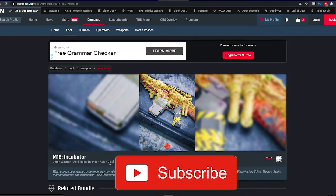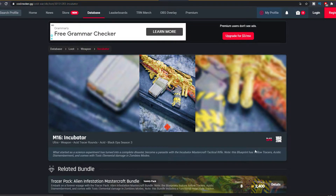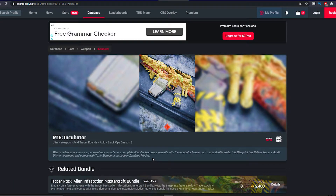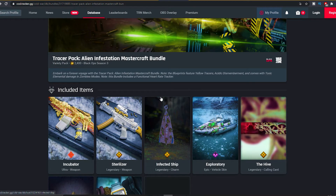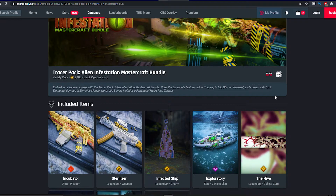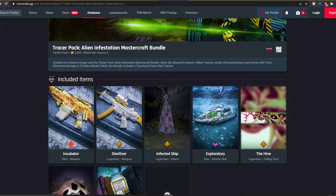Next up we have the M16 Incubator — same dismemberment effects, yellow tracers. What started as a science experiment has turned into a complete disaster. Become a parasite with the Incubator mastercraft tactical rifle. This blueprint has yellow tracers, acidic dismemberment, and comes with toxic elemental damage in zombies modes. Pretty insane — if you guys are gonna cop this bundle for 2400 COD points, let me know in the comment section down below.